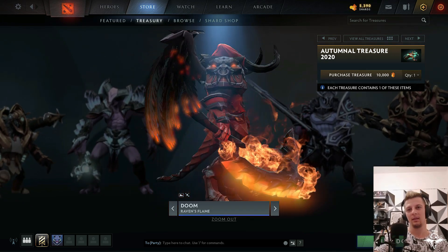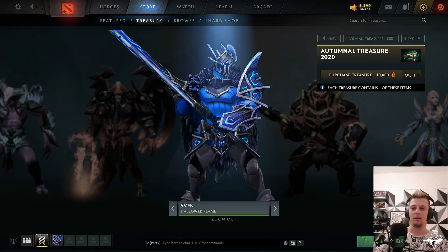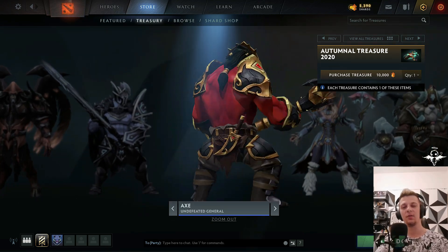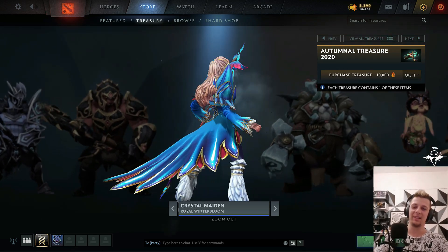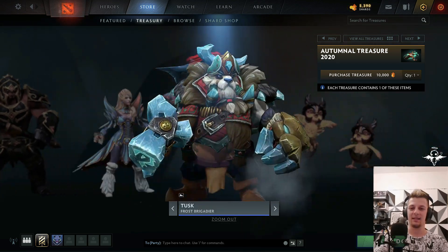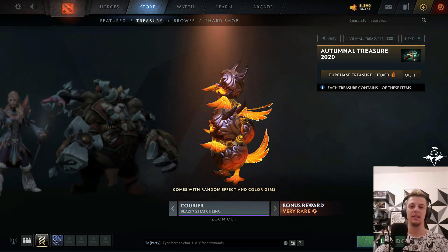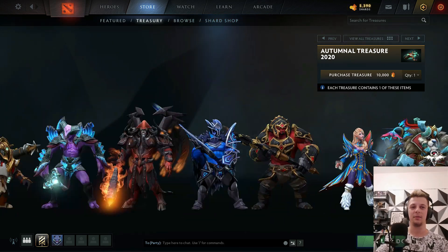I have a bunch of Doom sets — it's fine, but not great. Sven — really good. Undefeated General for Axe. Springfield Crystal. And Tusk — pretty fine. And for Rare, we have a Little Phoenix — pretty cute set for Courier.